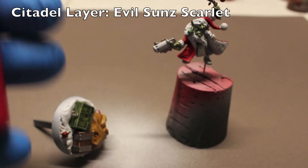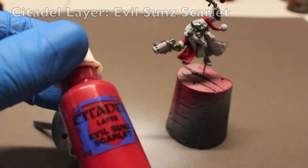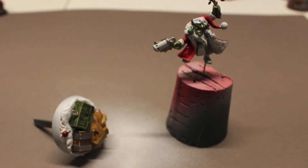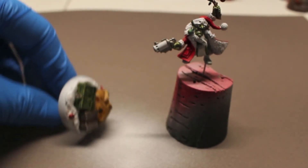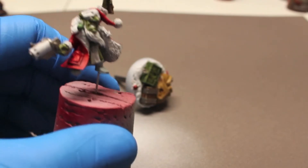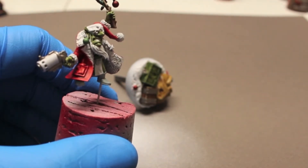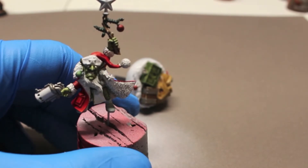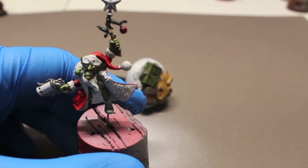Now we're going to do a highlight on the coat. We're going to use some Evil Sun Scarlet. Here's the coat and hat.